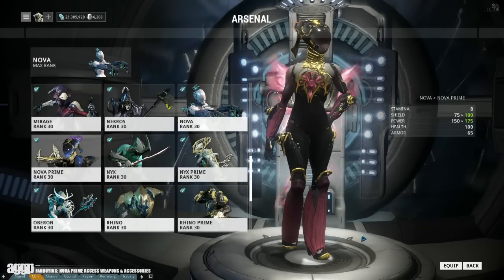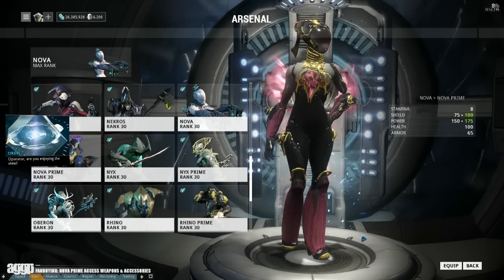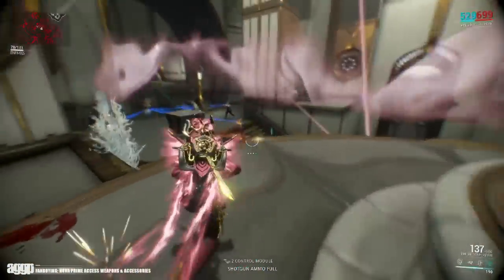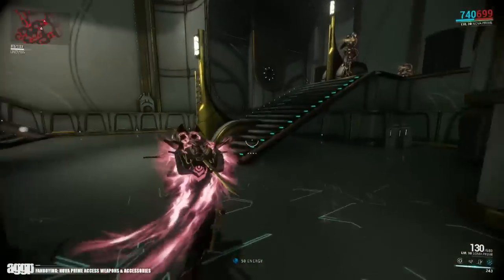So Nova sports higher base shield and higher base energy — WTF? And in addition, she gains an extra V polarity slot. Whether we needed the extra V or not, I still don't feel right about it. I might end up modding that out, but after a single Forma she is running my Slova build pretty decently.